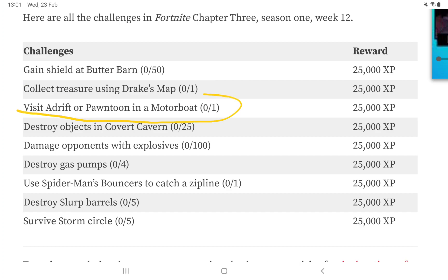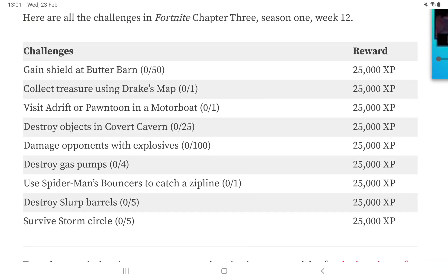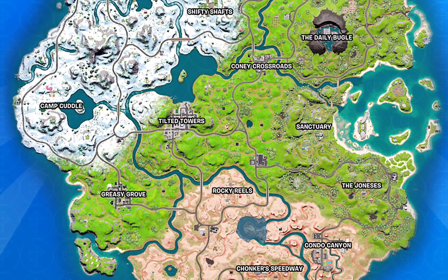Next, visit Adrift or Pontoon. Pontoon is a boat that spawns randomly around the map. If you want it easier, go visit Adrift — it's exactly here on the map. There's a pipe coming out from the ground in the Greasy Grove area, and you move to this small dock right here.